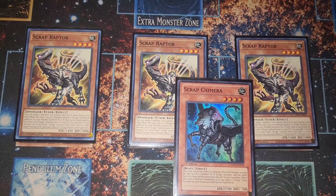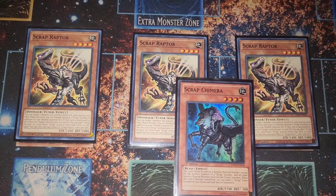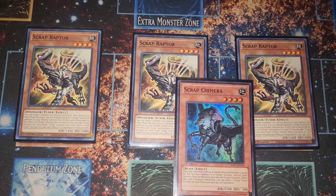The scrap package: three Scrap Raptor and one Scrap Chimera. You don't really want to draw Scrap Chimera, but it's not the end of the world. Scrap Raptor into Scrap Chimera with the scrap combo is insane — it opens up your rank four plays as well as synchro level-eight plays, as you'll see in the extra deck. The package is nuts.